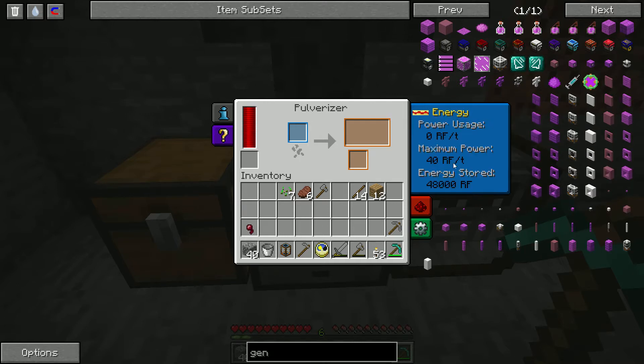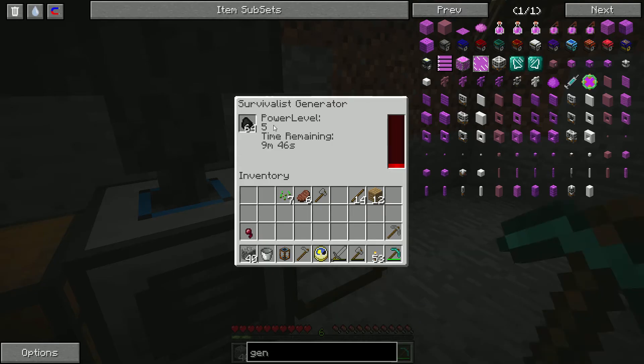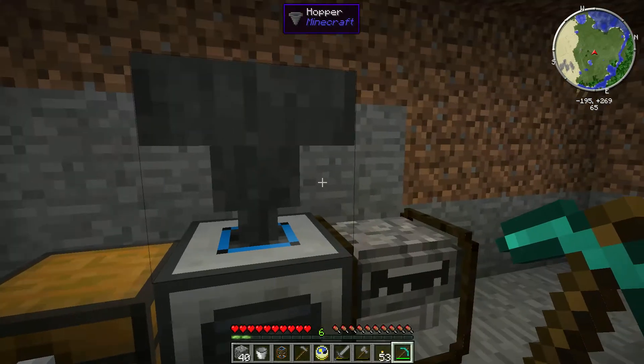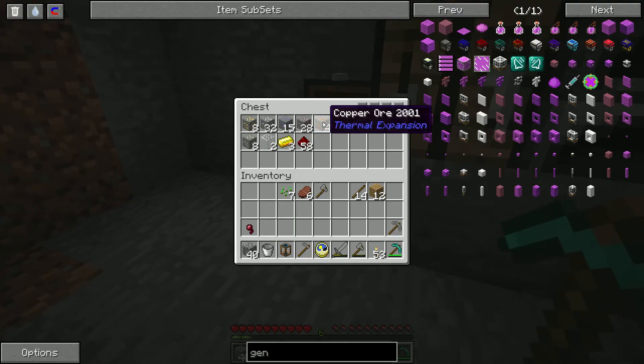It can take 40 RF per tick. My problem is I don't know if this generator can keep up — it says it produces five power per second, if I'm not mistaken, and I don't know how long a tick is. So I don't know if this is going to produce enough power to cover the pulverizer or not. But we can go ahead and put some of these ores in here — iron we might need soon.